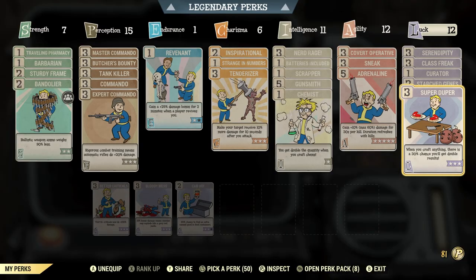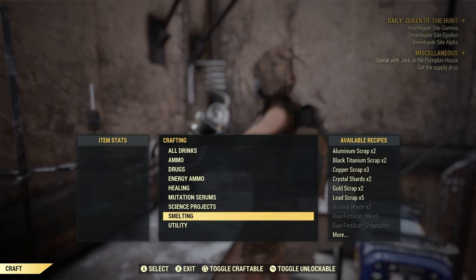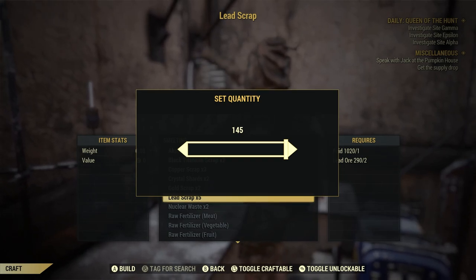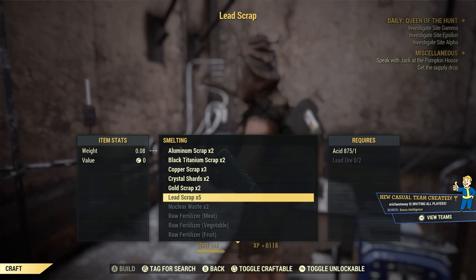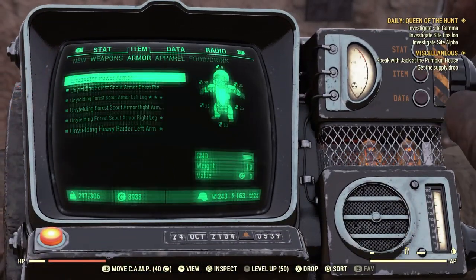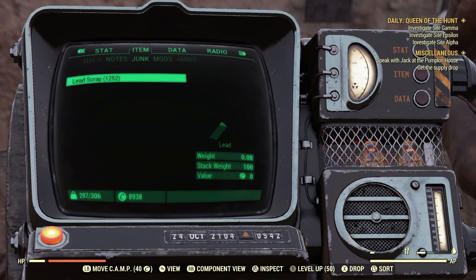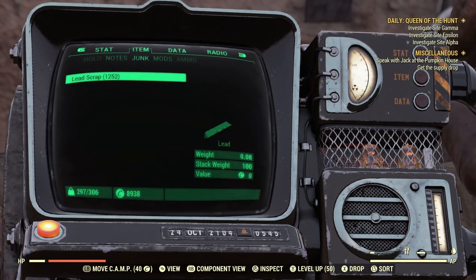When you're done with Lucky Hole Mine, go to a chemistry station. Make sure you have Super Duper equipped because it does work here. Go to smelting and select lead — note you also need acid for this; I'll link an acid guide in the description. I ended up with 290 lead ore from that location. At the end of this video with Super Duper equipped I got 1252 lead overall — around a thousand from Lucky Hole Mine and 200-plus from the weights. If you enjoyed this video, don't forget to like, comment, and subscribe.